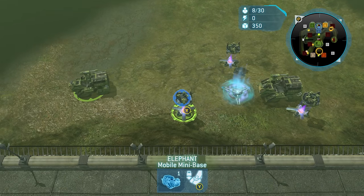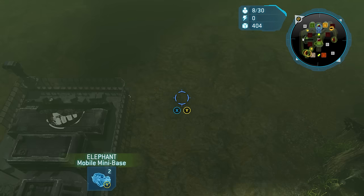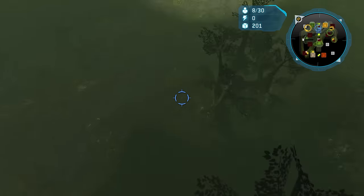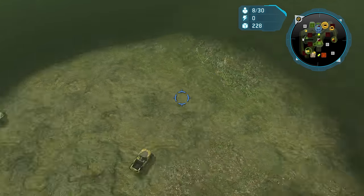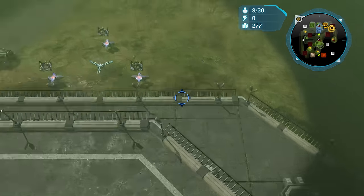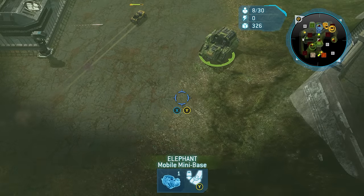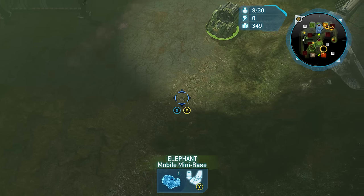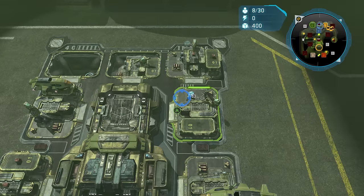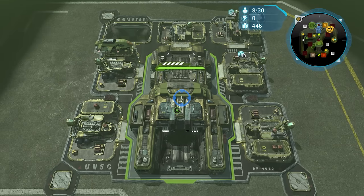That's two Elephants through. Now I'm going to take them closer to the base. I can see that White/Cream is going for his expo, and I think Red is too. They're both Anders, so that's something to worry about — they'll probably go for Gorse Warthogs. I'm putting my Elephants as close as I can around the corner, making the distance my Marines have to travel very short.